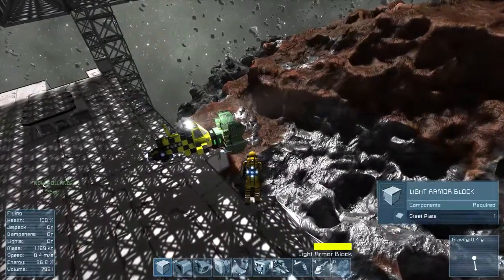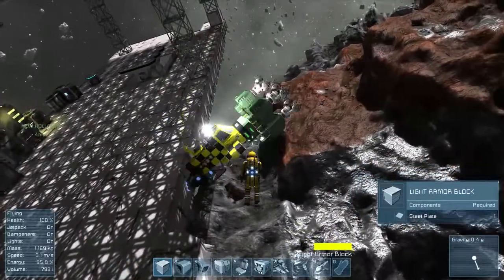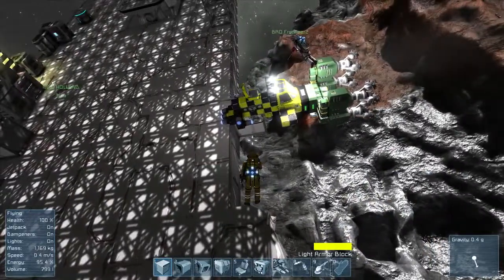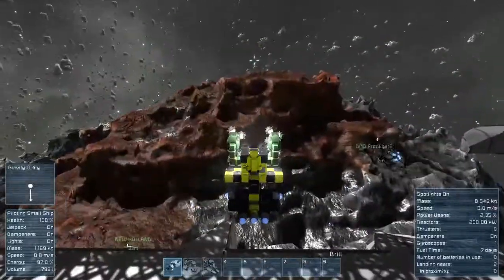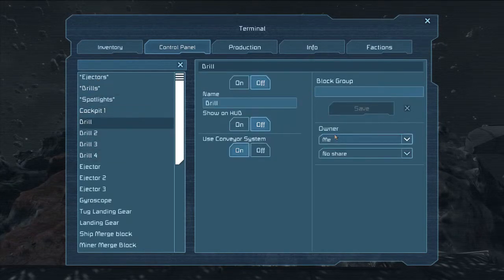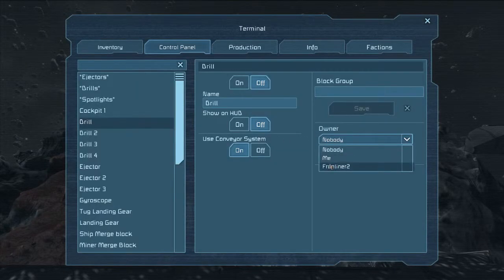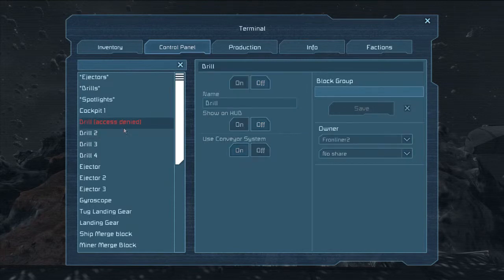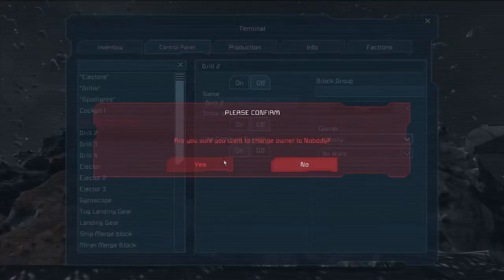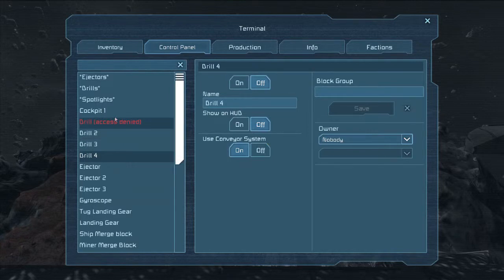The drills still don't work. Really? The game's buggy. I wish I could see your screen. Let me see if these things have ownership set for the drill. It is controlled by ownership — this is different. What if I set it to nobody? I think nobody is the right setting. I changed the ownership on the drill to you, and it says access is denied for me.